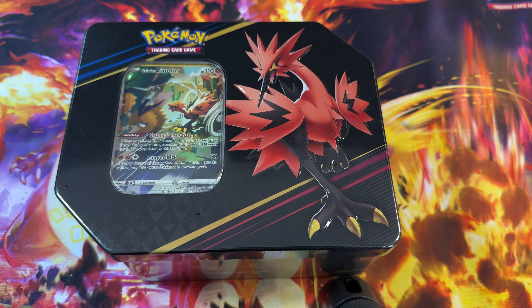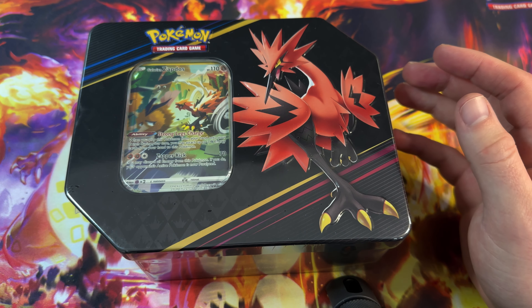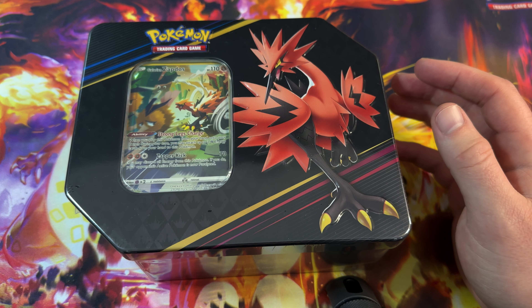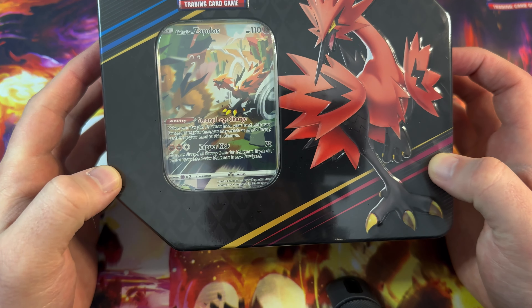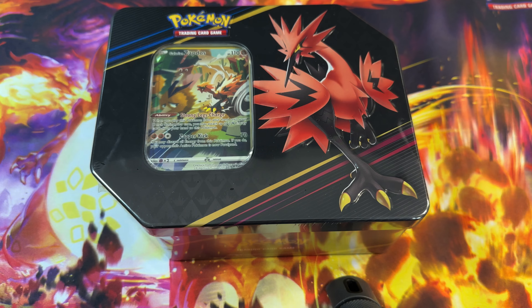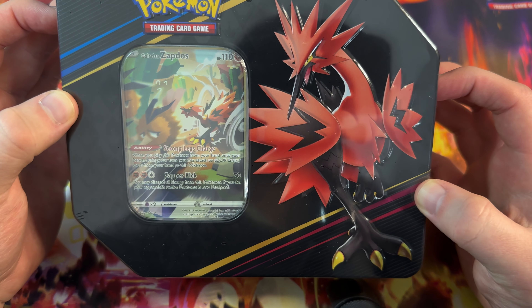So this time we've gone for the larger tin and we've got all 3 Galarian birds — the Zapdos, Articuno and Moltres. In each of these we get 1 Full Art Promo card. And we get 5 Crown Zenith Booster Packs. So make sure you leave a like, a comment, subscribe to the channel if you want to see more of these pack openings. And without further ado, let's see what we get.